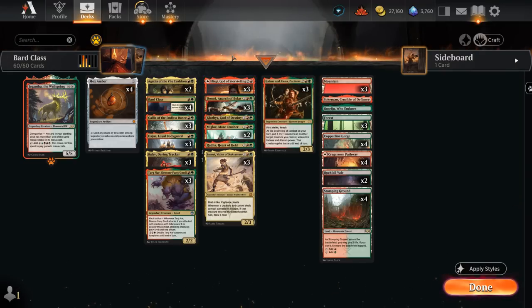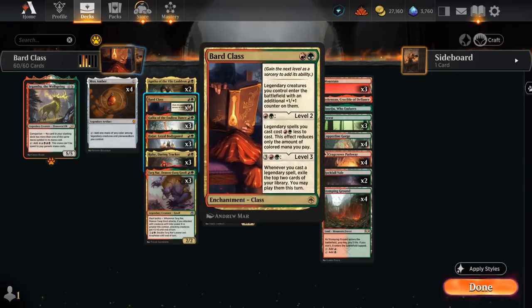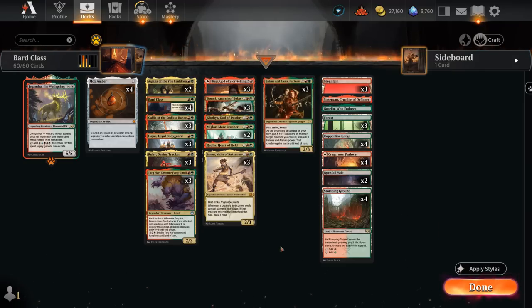Another card that's quite effective in this deck is Mox Amber, letting us tap it for one mana of any color among legendary creatures and planeswalkers we control, leading to some very explosive turns especially combined with Bard Class, where we get to immediately empty our hand after leveling it up. The Partners are also great with Bard Class, picking up an extra +1/+1 counter and distributing three +1 counters to one of our creatures as well as giving it haste until end of turn, providing additional card advantage with Samut potentially.